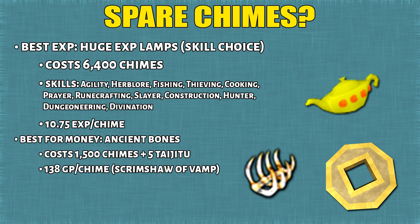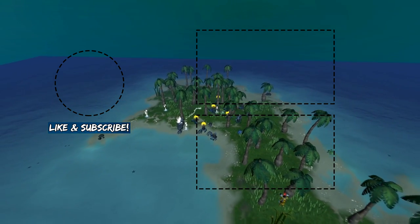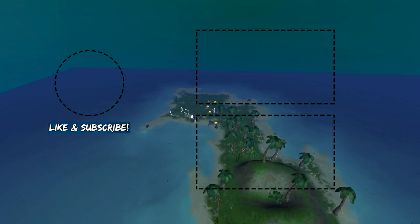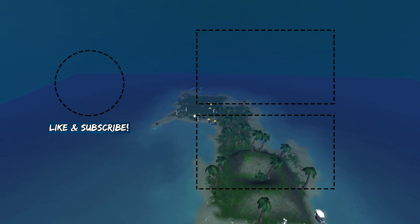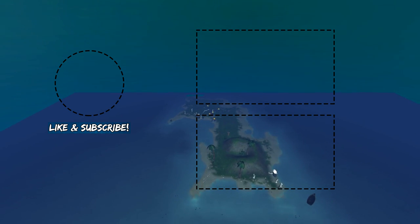Finally, what are the best items to buy with Chimes? If you're going for 120 all skills or even 200 million XP, you're probably going to have a lot of spare resources. For the best value, that would be the huge XP lamps. If you want to do this for money, you can otherwise do Ancient Bones — unfortunately it will also cost you Taijitu, so it may not be worth it. This wraps up my extremely long guide to the Ark. I wish you all the best with your goals in the Ark. I might be making a guide in the future on the Salty title or how to complete the Ark journal. Be sure to subscribe as I will be doing some major guides in the future.